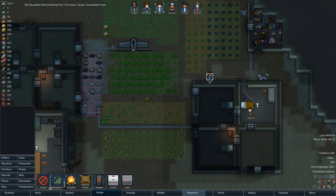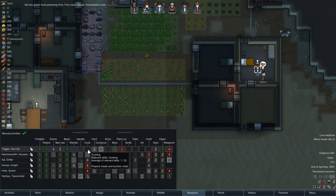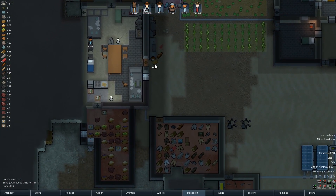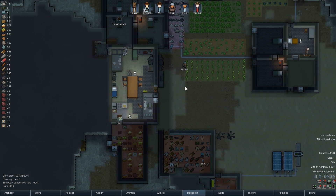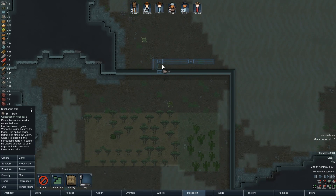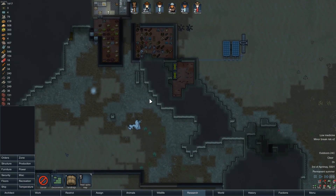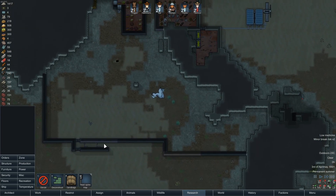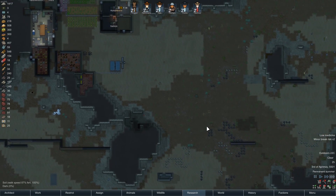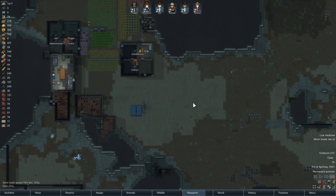Incompetent cook? Who's the incompetent cook? Probably one of these guys is actually trying to cook — let's take them off the list. These will be set for auto-rearm. They all go down the first time you snap anyways, but you know, it's the thought that counts.